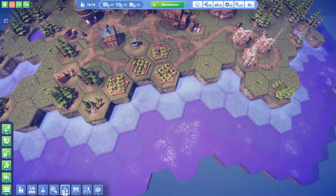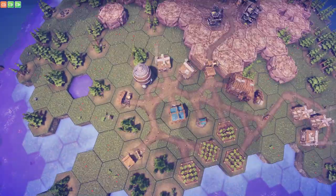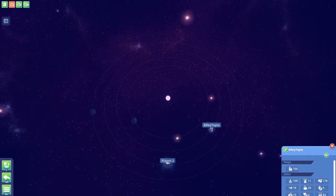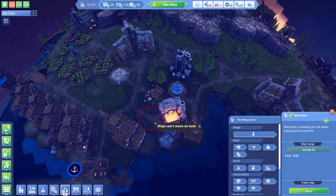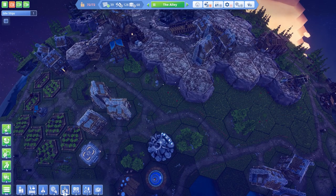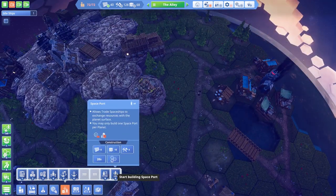Alright, let's see. So on this planet we have things going on but this is not really where my interest lies. Let's zoom out a bit and head over to Allytopia which is our mother planet. Okay let's see what we want here - we want to build one of our new buildings. We've got a launch pad for a spaceship and we've got a spaceport. Fantastic.